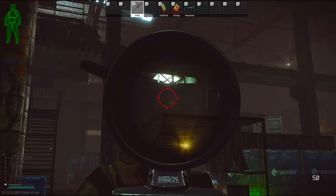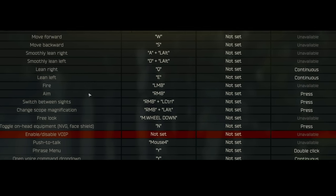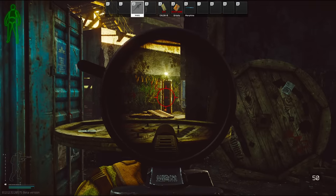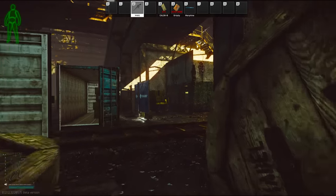I've got a keybind trick. With this you will be able to hold your breath whenever you ADS. You head into settings and find your keybindings, scroll down until you find aim. Make sure it's set to right click and press. Then you find hold breath, which you set to release before binding it to right click as well. When you ADS now, you'll instantly hold your breath. Just make sure to click rather than hold your right mouse button.